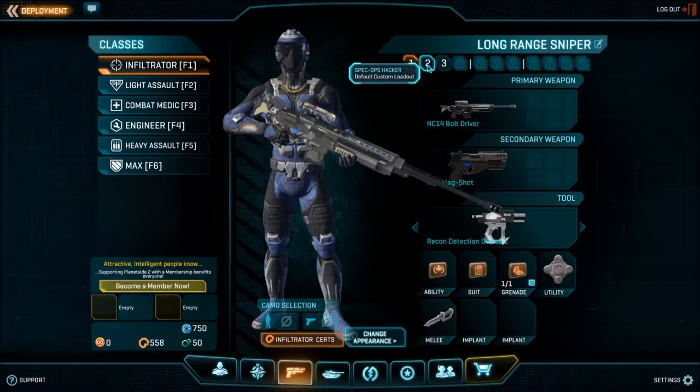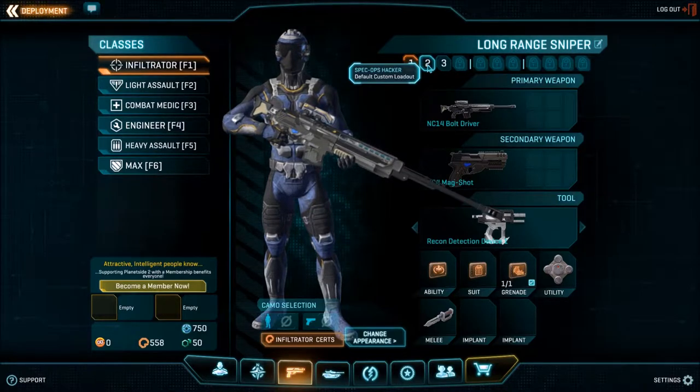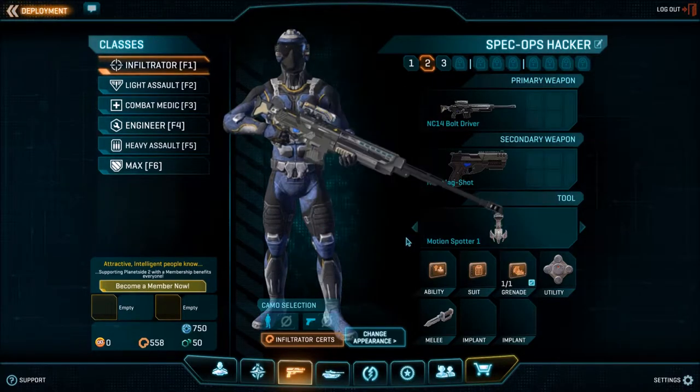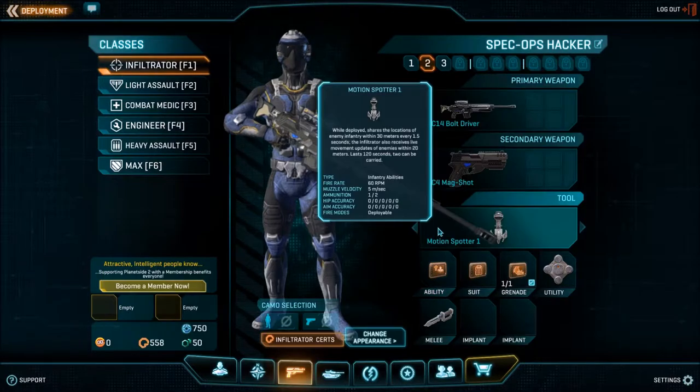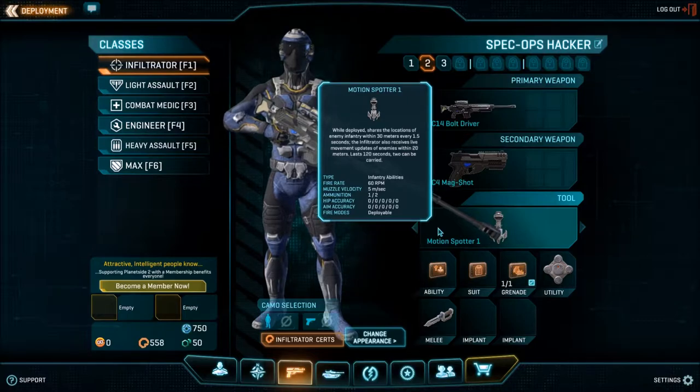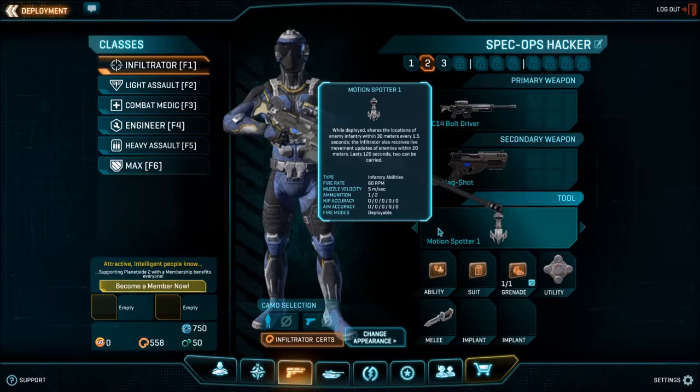The second loadout, called Spec Ops Hacker, is more for infiltration. You can change to this loadout by pressing this button at the top, or by pressing 2 on your keyboard. When you switch to it, you can see that we have a different tool and a different cloak. The new tool is a motion spotter, and it also reveals enemies on the minimap, but it works a little differently than the detection device. It lasts longer and has a larger detection radius, but you have to place it at your feet and you can only have one active at a time.